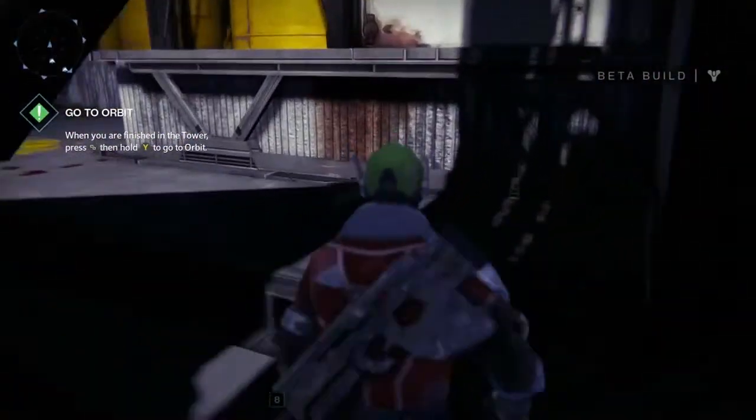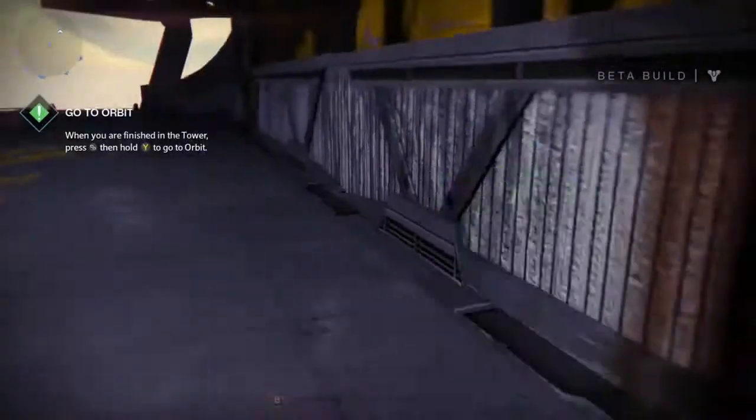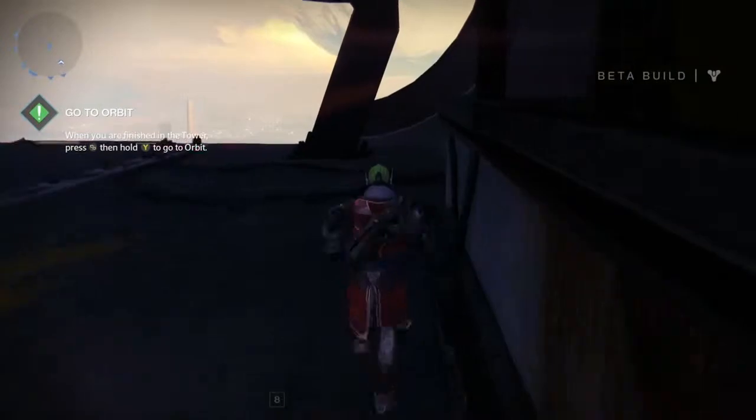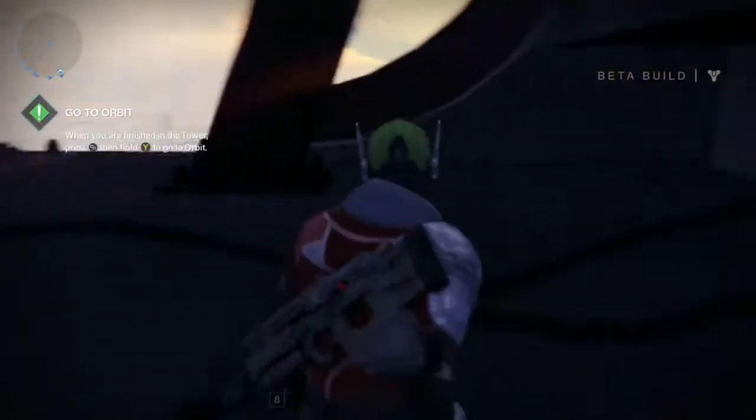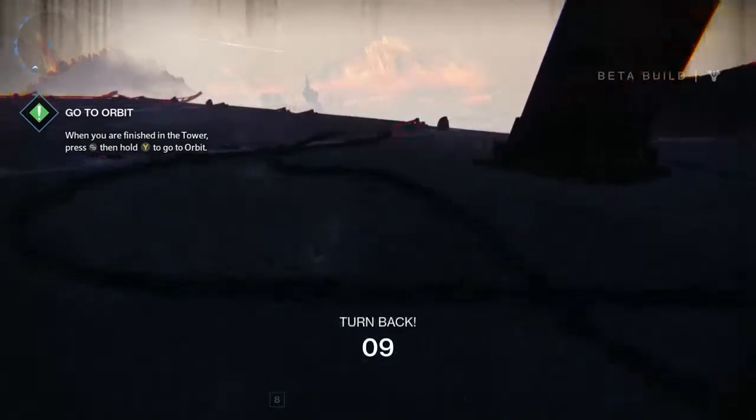Once you get out of the map you just go ahead and ride the wall — that's pretty much all you can do. I haven't really experimented too much with this glitch, I don't know exactly how much you can do, but it's a fun little trick if you just want to freak out your friends. Thanks for watching and I'll catch you guys later.